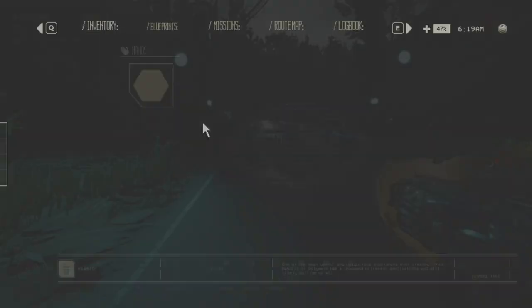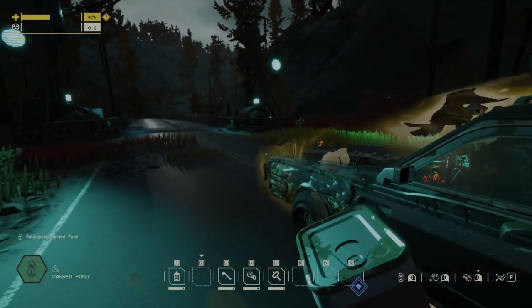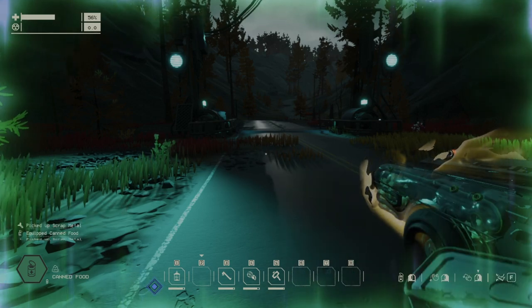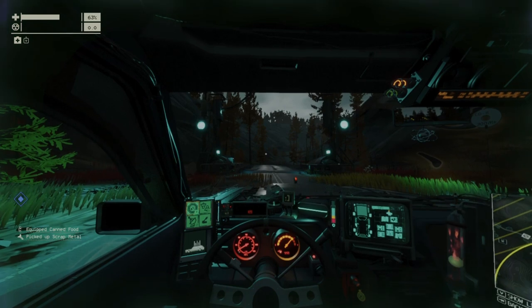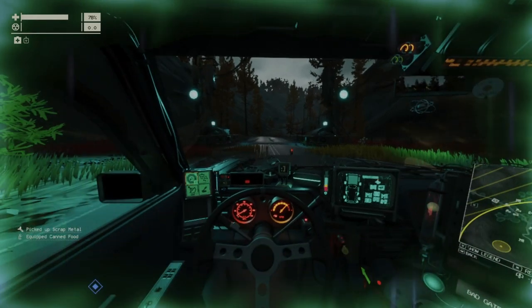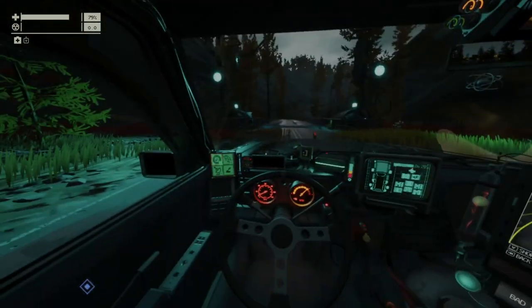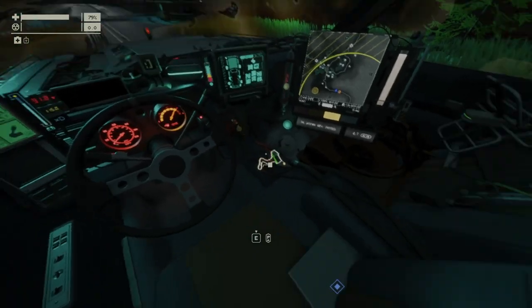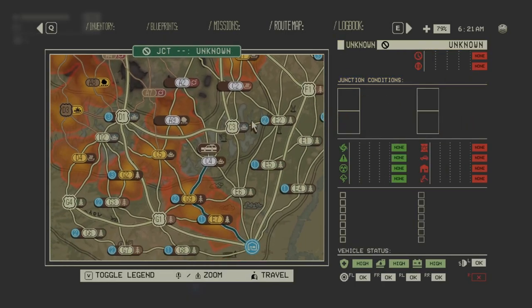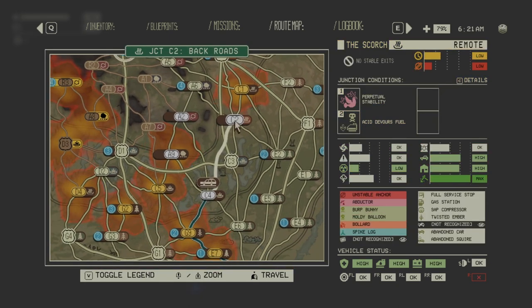We can continue to the Scorch now. Quick healing tip: outside the car use the left mouse button, but if you're inside the car you can still heal yourself by holding the V button. That's all for this junction and the Myers. This is episode 3 ending — we're finally going to the Scorch. C4 is cleared, now on to C2. Thanks for joining me and see you in the next episode.